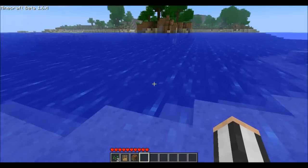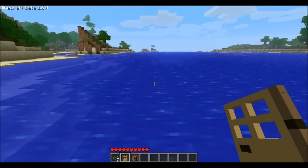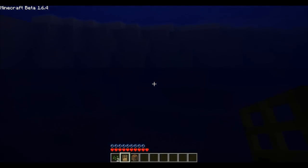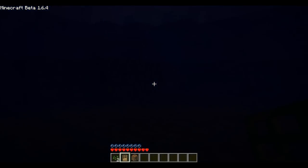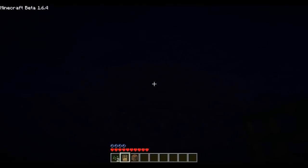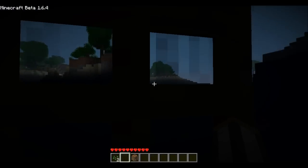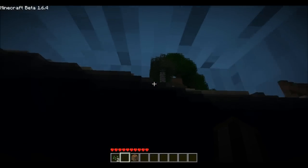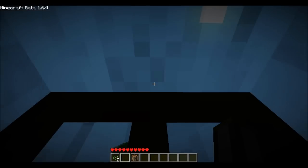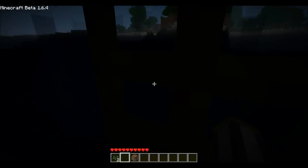I don't know how many of you know this, but I'm going to show you. You take your door and go to a deep part of water — whether it's a lake or a big ocean-y area — as long as it's four or five blocks deep. Plop your door down anywhere you want, and BAM! You can now survive the night in Minecraft. You'll notice that behind this door I'm in an air bubble, so I'm not drowning. I can stay in this spot all night long and be perfectly safe.